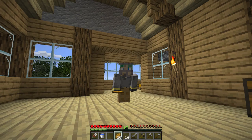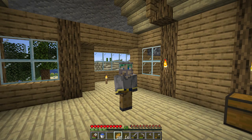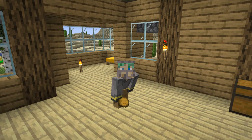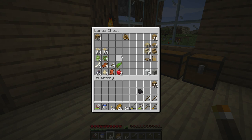Diamonds will generate anywhere in your world below y16, but they tend to be most common between y5 and y12. If you like statistics, diamonds actually make up 0.0846% of stone between y5 and y16 - not very much, kind of rare. As you're all aware, diamonds will drop one ore when mined, but this can be maxed out to four with a Fortune 3 pickaxe.